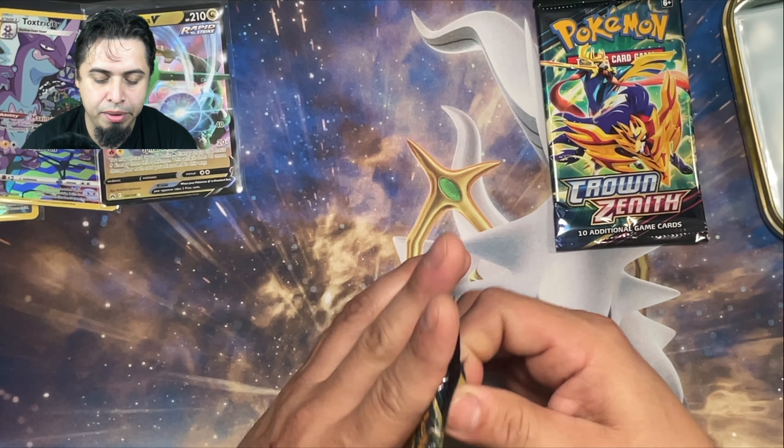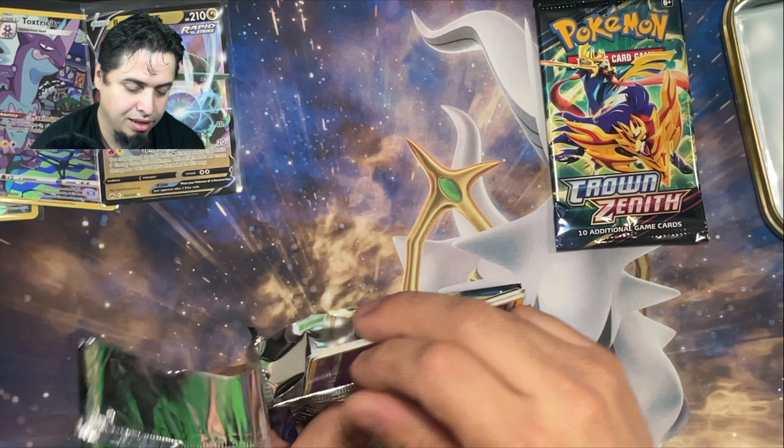We got two more packs. So far this Articuno tin hasn't given us anything spectacular, but we still got a couple more. We have Giraffig, Digging Duo, Exeggutor, Cherubi, Yungoos, Emolga, Scyther — and we got a Reverse Holo Ditto! I like this guy, so I'm going to put it up here. Last pack of the Articuno tin.